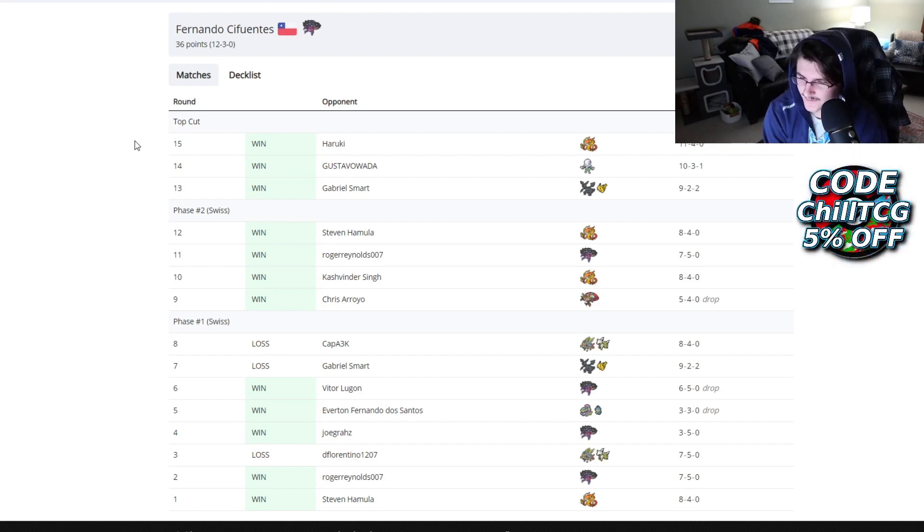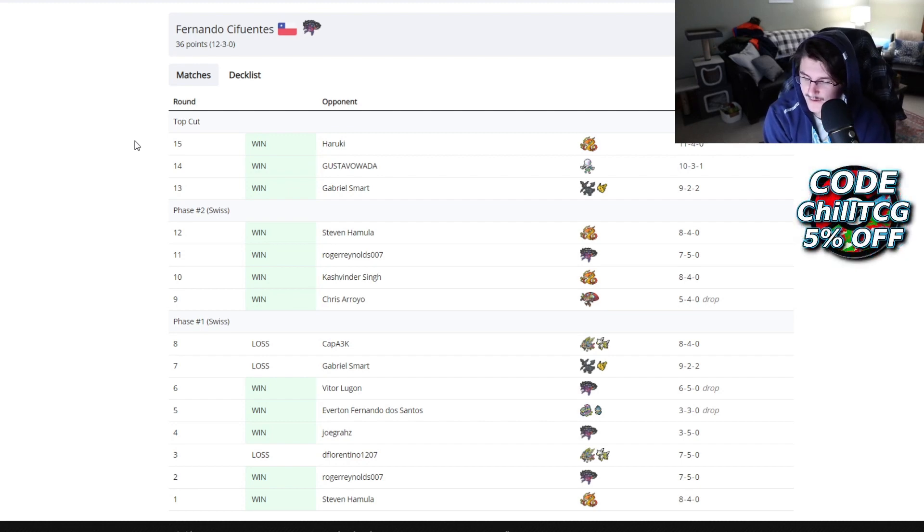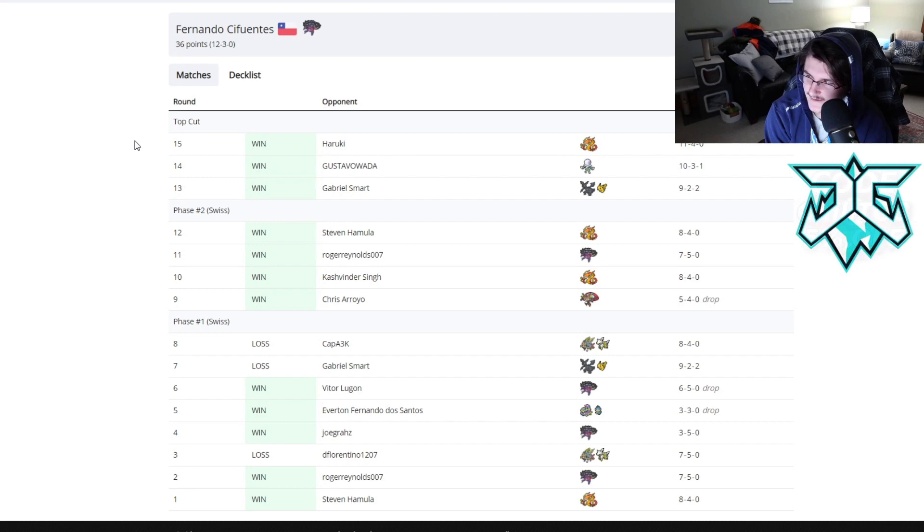He beat an Orbeetle. I just don't think Orbeetle does well at all against Etern — it is immune to the Poison, which is one thing to note, but it's not necessarily good for Orbeetle. Orbeetle's not a fantastic deck, though I love it and it's one of my favorite decks. It's definitely winnable for Orbeetle, but I'd say Etern probably has like a 55-45 or 60-40 there.